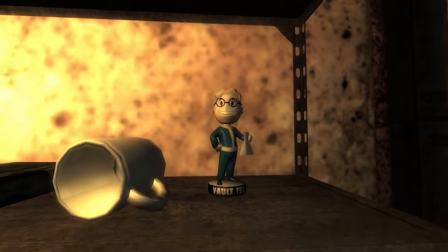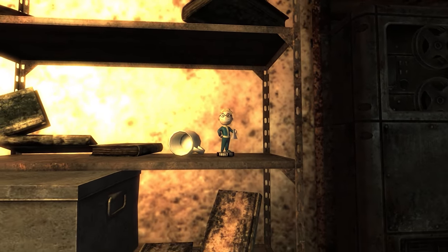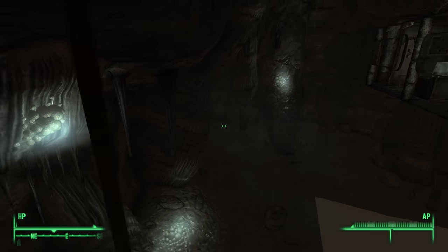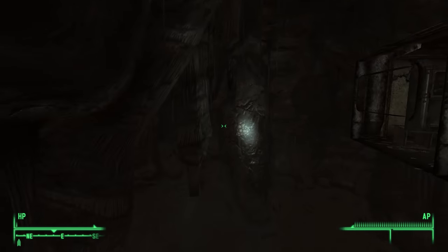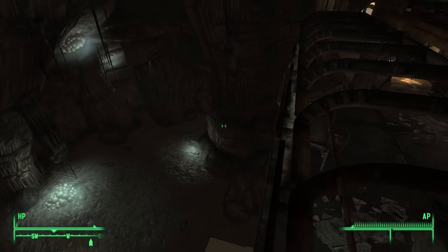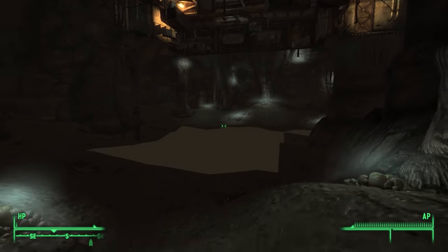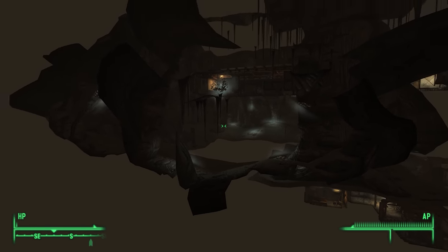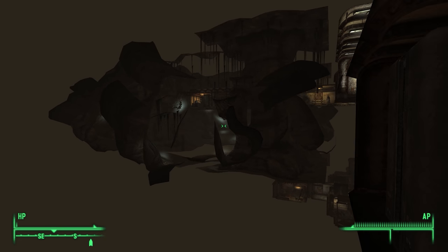Besides the hallucinogenic experience, the only real reason to travel to Vault 106 is to find the Science bobblehead. In the room where it's found, there are windows that show off a cave interior that can never be reached during normal play. There's actually a large cave constructed around the room, complete with mushrooms, cave lights, and smoke effects. This gives the illusion of the vault being underground, and it's great to get to check out inaccessible areas like this.